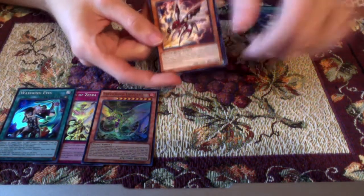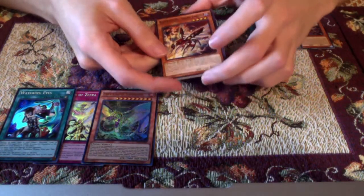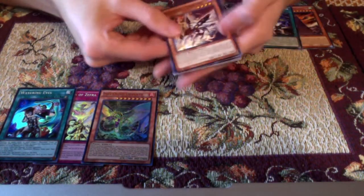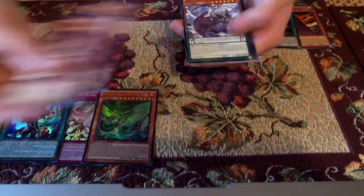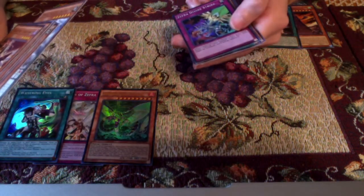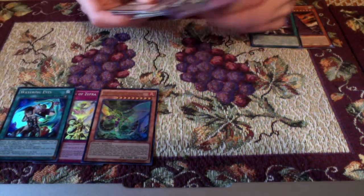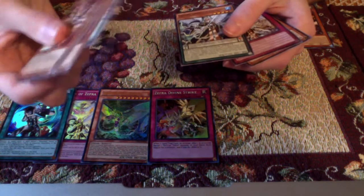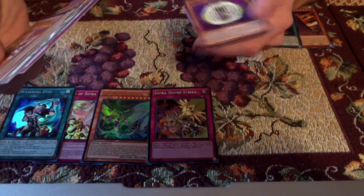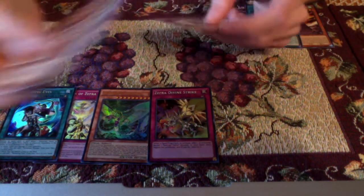Alright, last pack — the final one. There are some Raid Raptors in here, that's kinda cool. Super Heavy Samurai, Fluffal Sheep, another Super Heavy Samurai, a Zephyra Rare, and a Super — Zephyra Divine Strike. Wow, we got two foils out of three packs. I probably don't think this is even any good, but I'll see what it does. Another Zephyra monster, another one of the stinking trap card, and Edge Imp — that card's pretty good as far as I know. Where's our Rare card?